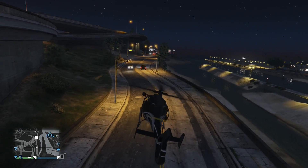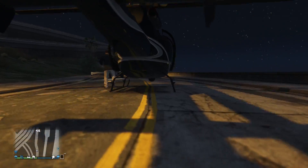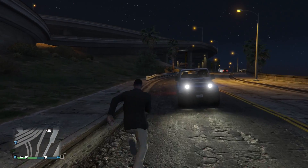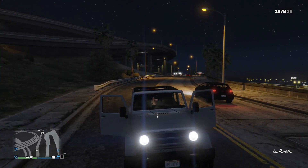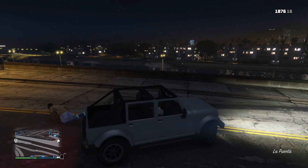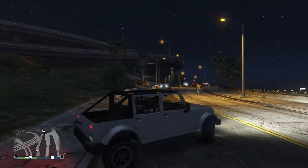Most of the time when you're online or even in story mode, these armored trucks can pop up. They show up on the map as a symbol — zoom in and you can see that's mostly how an armored truck looks on the map. This truck carries a lot of money.